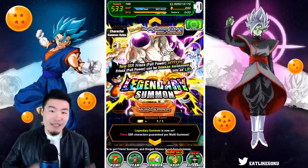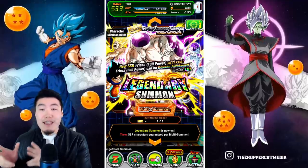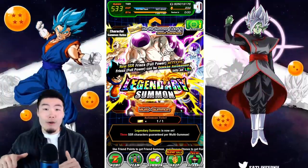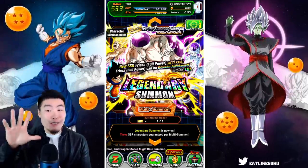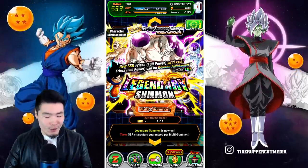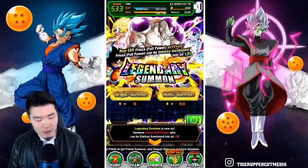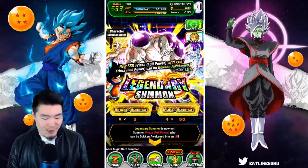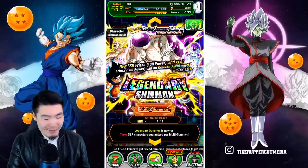So this might be a very short video. Here's the plan: we're gonna do the ticket, do our 20-character summon, and if I pull the LR Frieza with the ticket then we're done — we're out, because honestly I don't want this Frieza that bad. I do want him, but I can live without him. If we don't get Frieza, I'll do two more multis on the stone banner and then call it a day. I really don't want to spend stones on this banner.